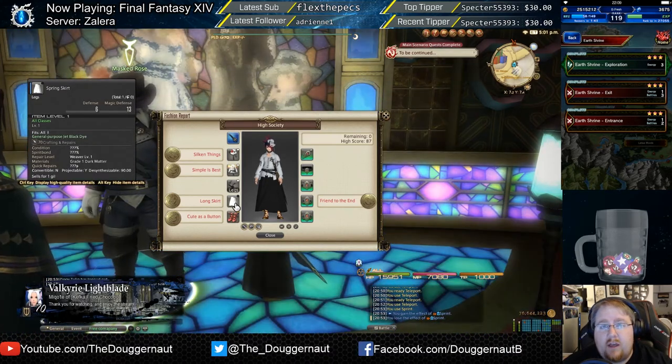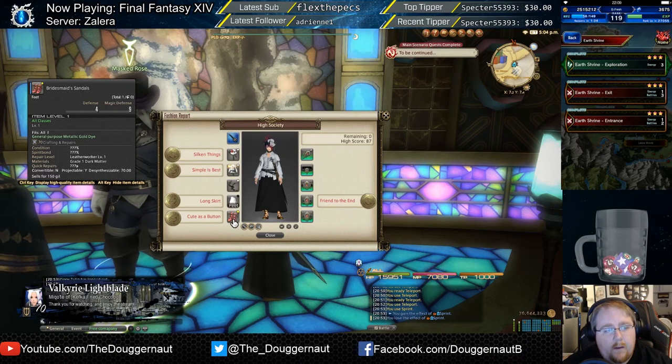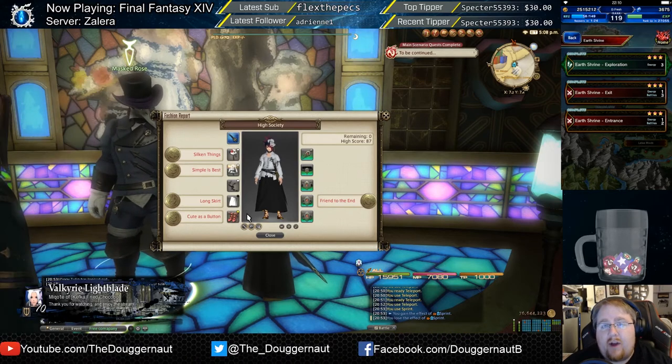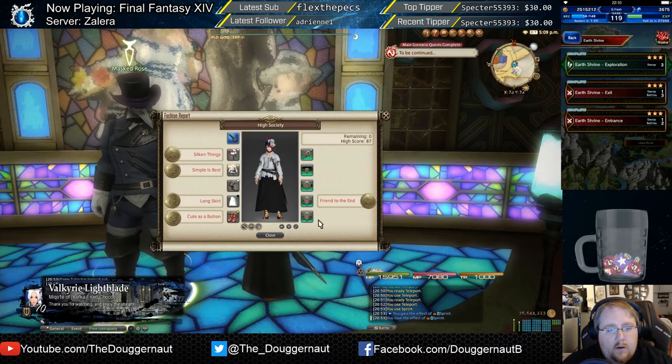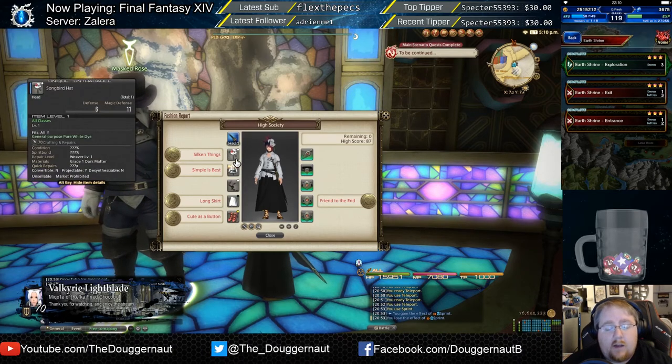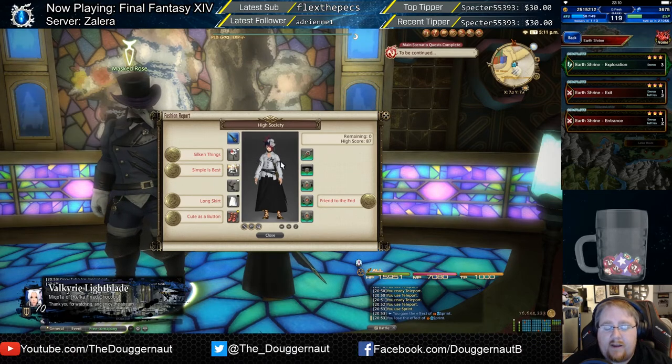I'm using the Spring Skirt — you can also use the Long Plain Skirt. People said that Soot Black also works if you do not have Jet Black; I use Jet Black for mine. The last is the Bridesmaid's Sandals, and for this you're going to want to use the Metallic Gold dye. Most of these items can be either crafted or purchased from vendors, with the exception that the Songbird hat was an event item.